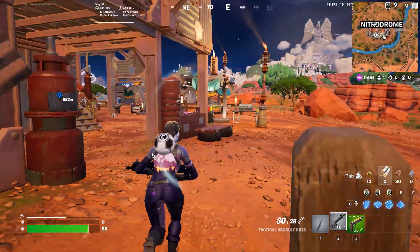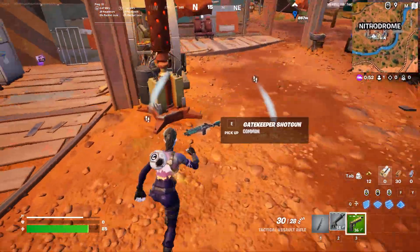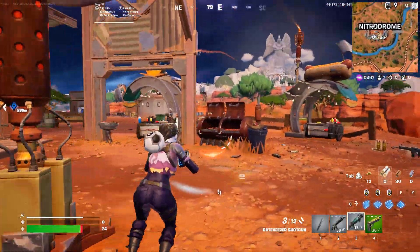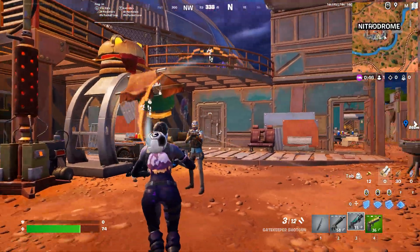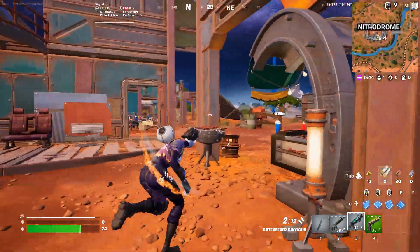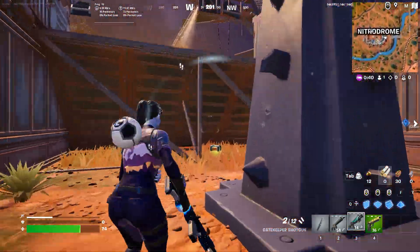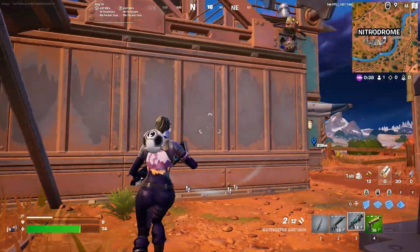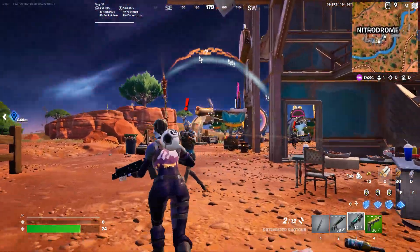If you want to get headshots, you need a shotgun. So there you go — shotgun. If you have a shotgun you can just aim like to the side of his head and it will still count as a headshot. It has a spread, so you can actually shoot just left of the opponent's head and it will still count as a headshot.